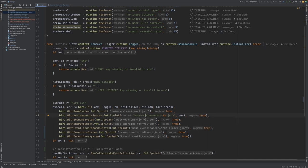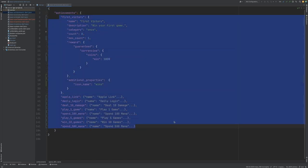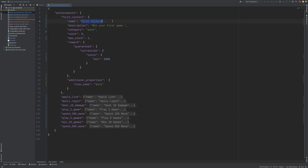Let's jump over to the achievements configuration file. Inside this file, you can see that we have an achievements object, and inside it we define the various achievements available within our game. The first achievement here is the first victory achievement. The configuration for this is a name, a description, and a category that allows us to define which group of achievements this belongs to. In this instance, I've defined a category called Wants for any achievement that the player can complete a single time. Next we have a count property, which defines the initial contribution towards the completion of that achievement for the player. Next we have the max count property — this is the number of times the achievement can be progressed before it's considered complete.